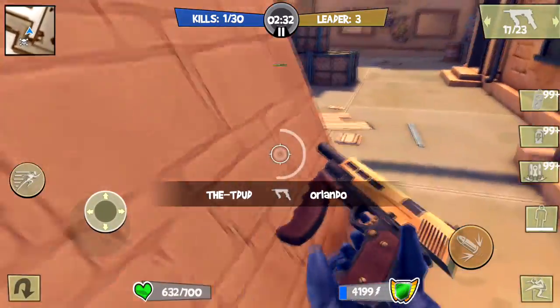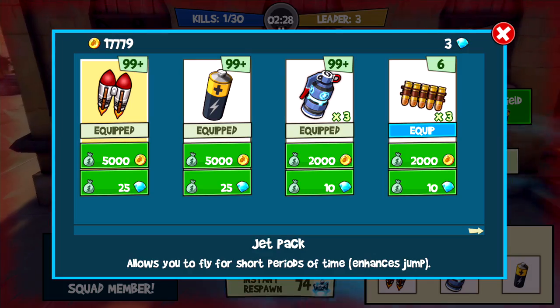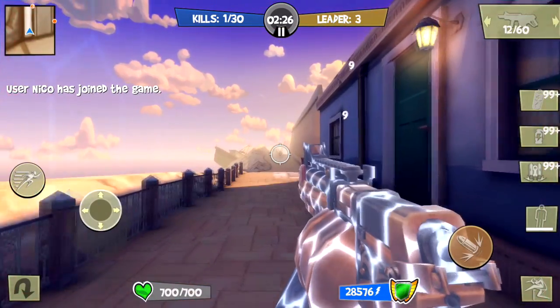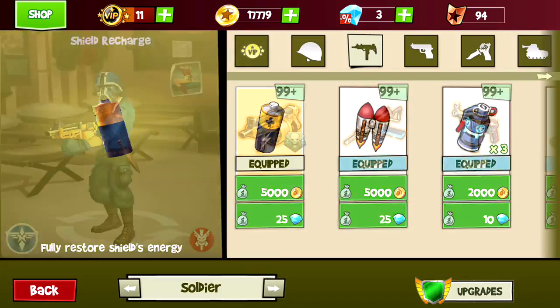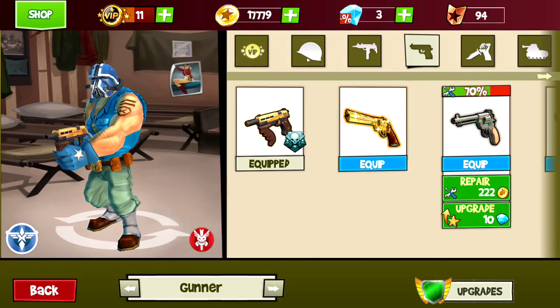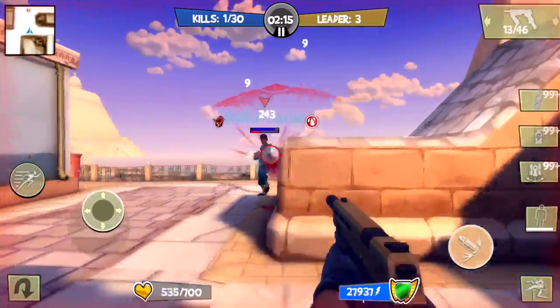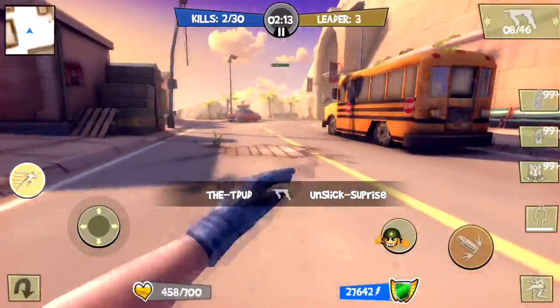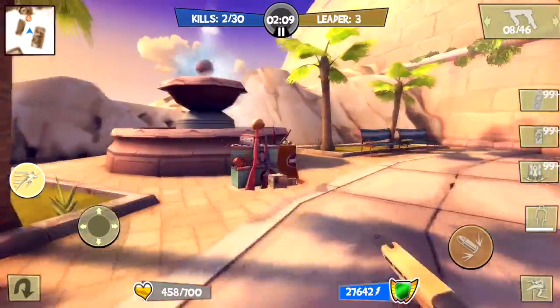And I have the freeze clouds, so he'll slow down whenever they try to catch me. I might want to change my class. I feel like being the gunner. The stealth's pretty good, but I want to be the gunner because he has more health, so I'm going to go ahead and switch.